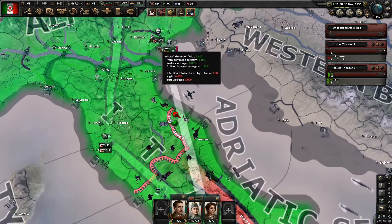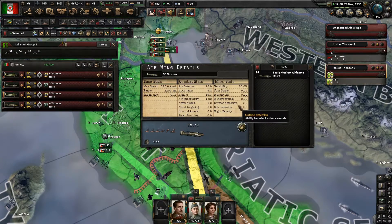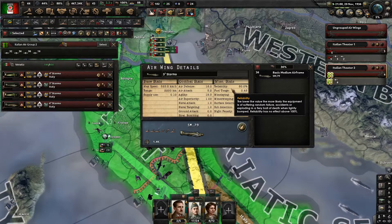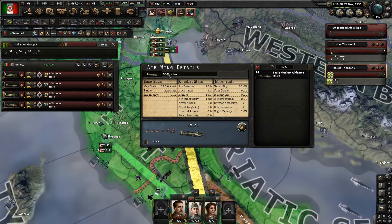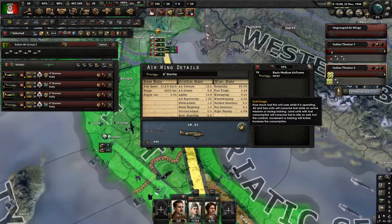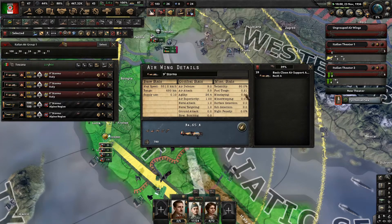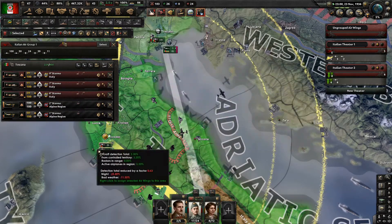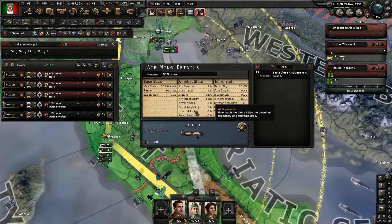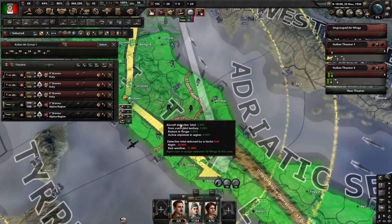Single seat aircraft on the medium airframe have a fuel usage of 0.48 per plane. If we look at our close air support, they're at 0.21, so we can fly twice as many of these. These have a ground attack of six and these ones have a ground attack of eight, so we're actually getting a lot more ground attack per fuel from these ones.